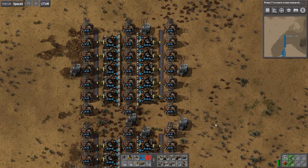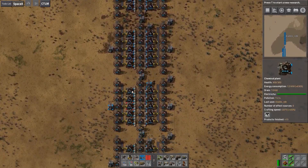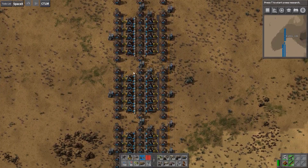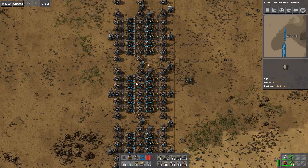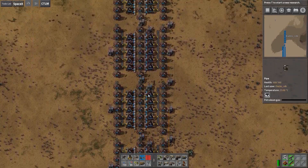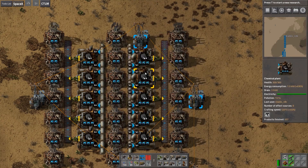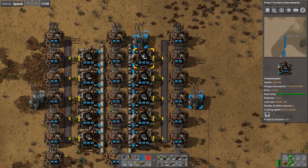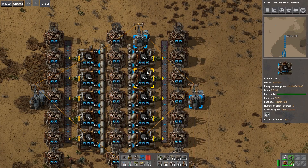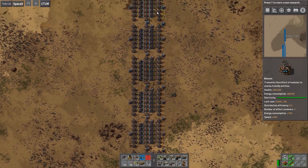I noticed one strange thing: with all these pipes connected to each other, the left side quits quite a lot sooner than the right side. I'm pretty sure that has to do with the current fluid mechanics in version 0.16. And for some reason this last chemical plant just keeps going while the others are struggling to get petrol — it seems to bypass all the other chemical plants and is the only one that gets to suck up the petrol. I don't know why.